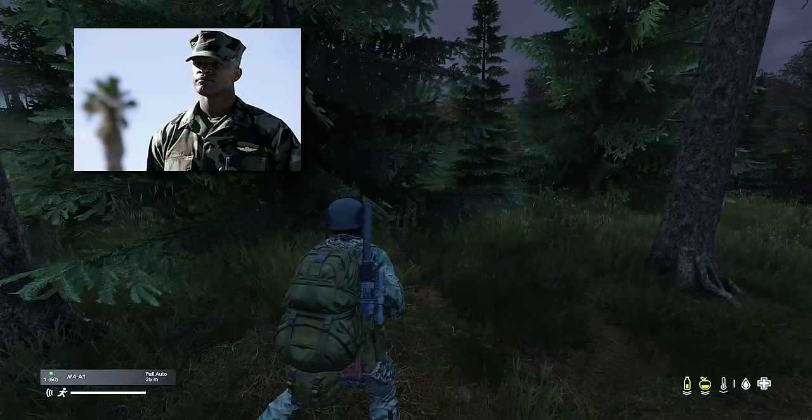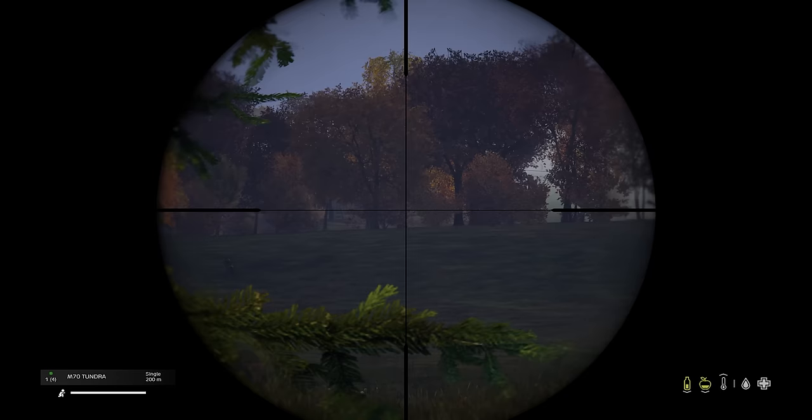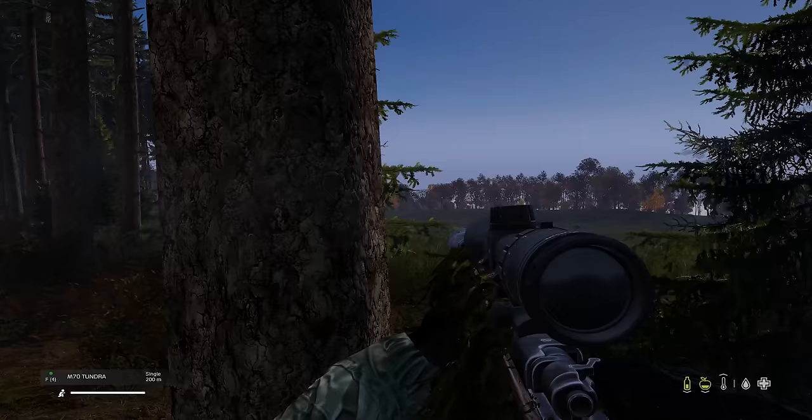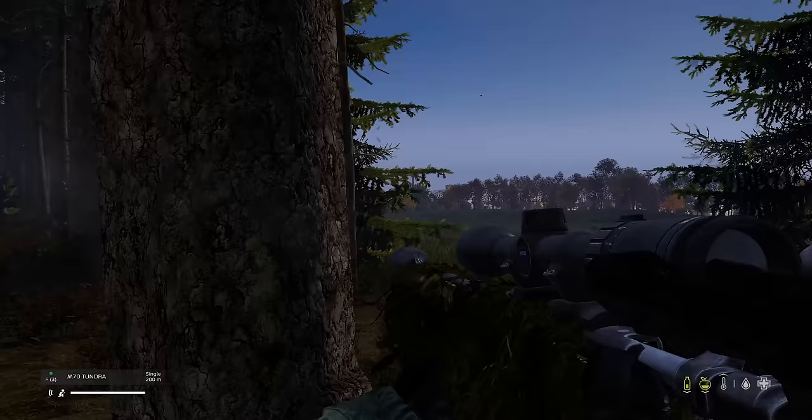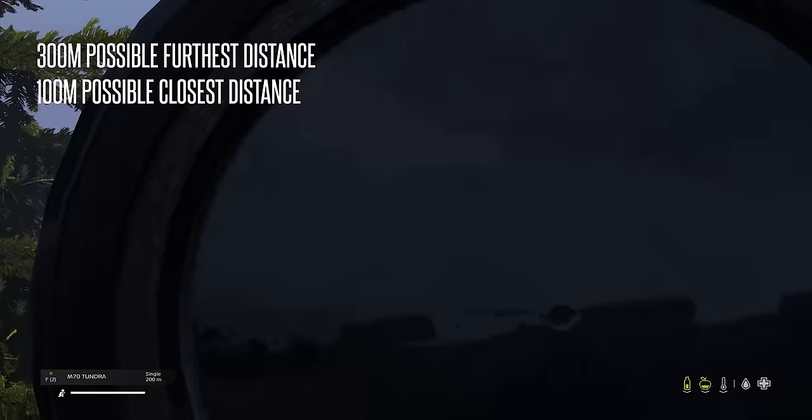Next, we have bracketing. When judging distance, you can also use the bracketing method. This effectively means taking the minimum distance it could be and the furthest distance it could be and meeting in the middle. For example, if you're aiming at somebody and you reckon they can be no more than 300 meters away and no closer than 100 meters, then using bracketing you should aim roughly around 200 meters.